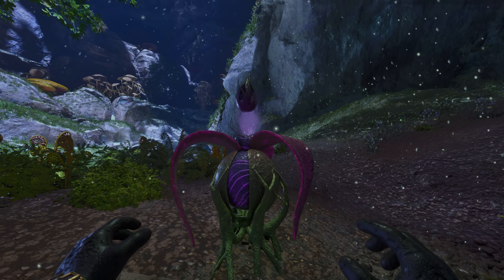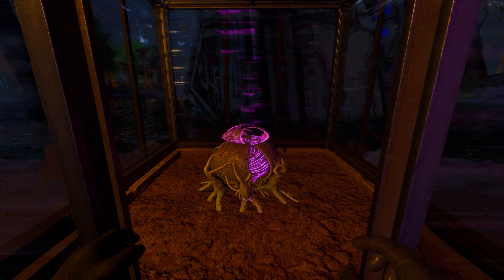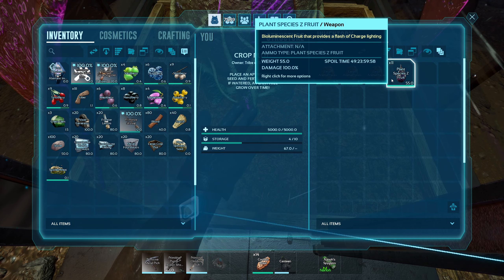You have to wait by the plant and sooner or later it will pop out the seed. You'll then put the seed into a large crop plot, using your shovel to make the grow rate even quicker, and slowly wait as it starts to grow into a full plant. Once it is a full plant, you can access your crop plot and the Plant Species Z Fruit will be there waiting for you.